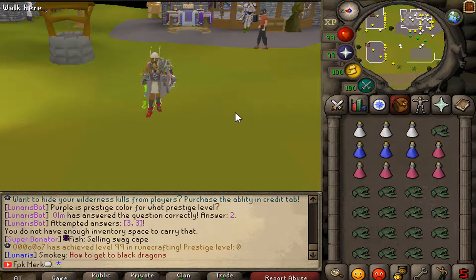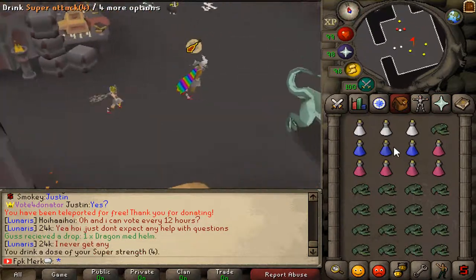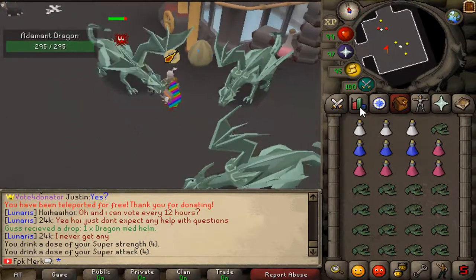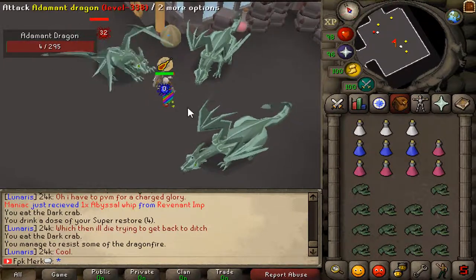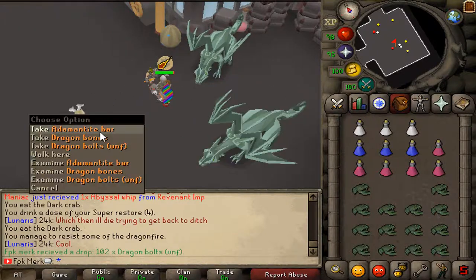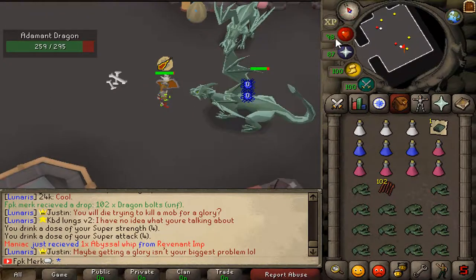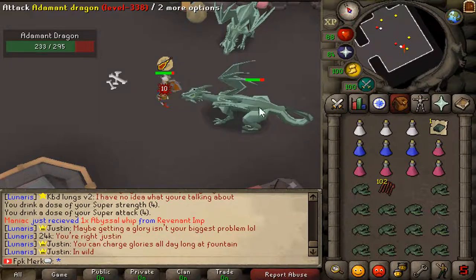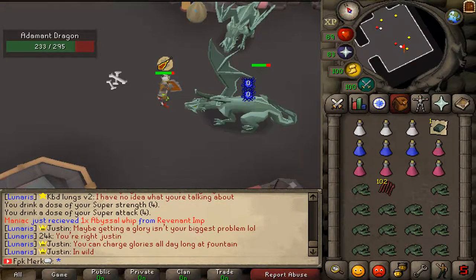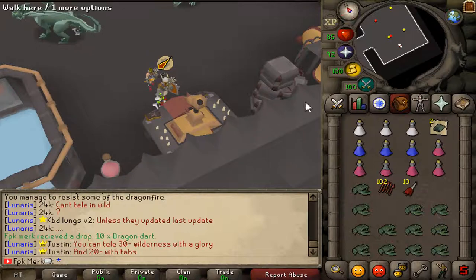What we are gonna do now is go and kill some Rune and Adamant Dragons and see if we can get some Dragon Key pieces. We are gonna do a few kills on Adamant Dragons. We got adamant bars and dragon bolt unfs — 100 of them, not bad. Last kill on Adamant Dragons — we got 10 dragon darts and adamant bars. Moving on to Rune Dragons now.